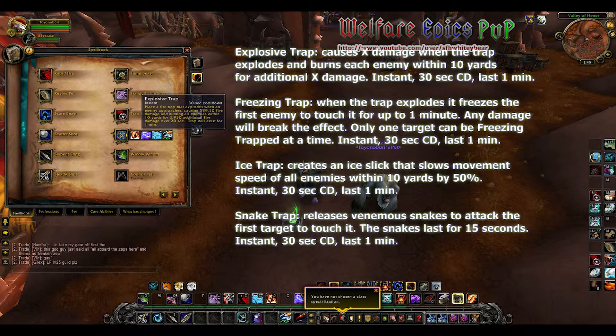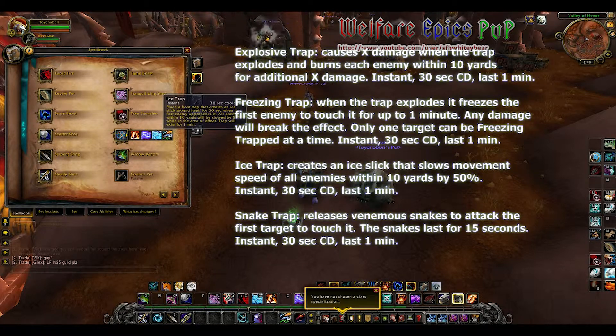Freezing Trap: when this explodes, the first enemy to touch it is frozen for up to one minute; any damage will break the effect and only one target can be frozen at a time. Ice Trap creates an ice slick that slows movement speed of all enemies within 10 yards by 50 percent. Snake Trap releases venomous snakes to attack the first target to touch it; the snakes last for 15 seconds.